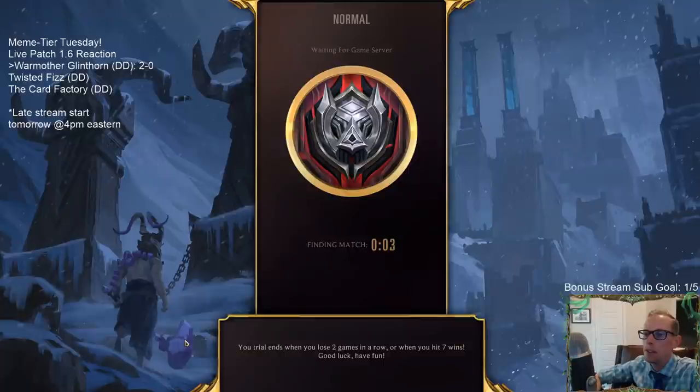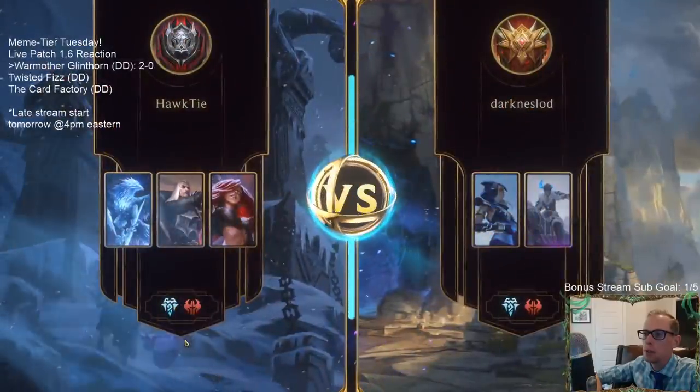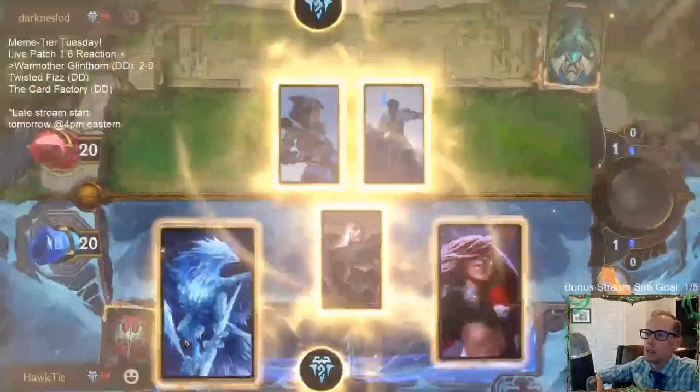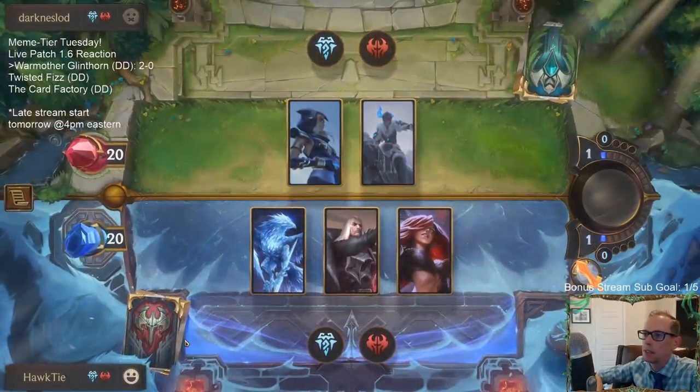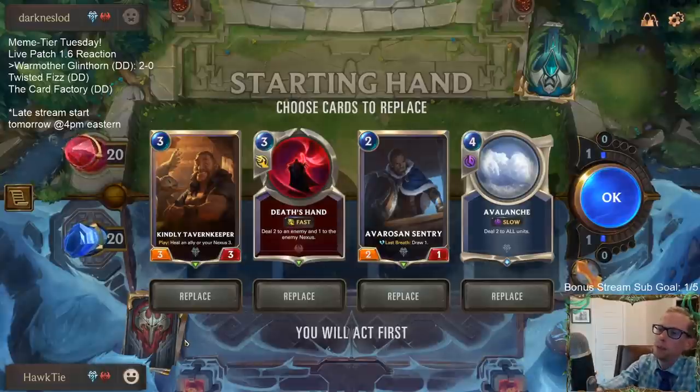War Mother with Noxus stuff — it's pretty sweet. Playing Avalanche with Swain is really cool. Anivia with Swain, also really cool. Alright, here's the test — the best deck in the game. How do we do?